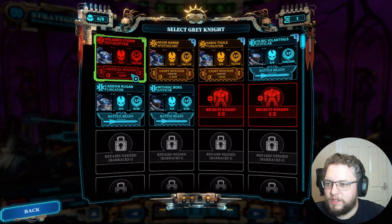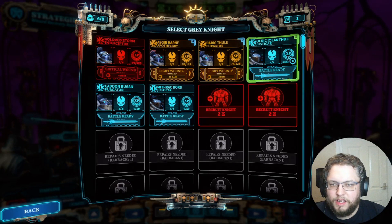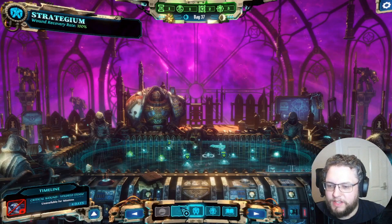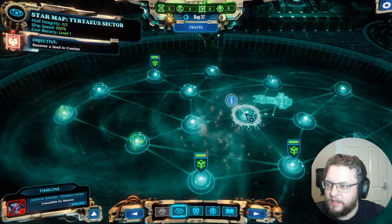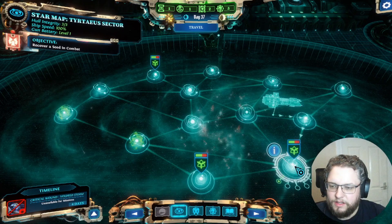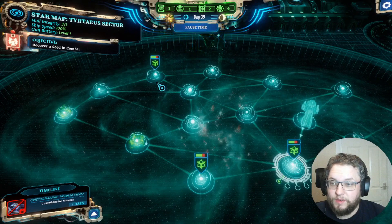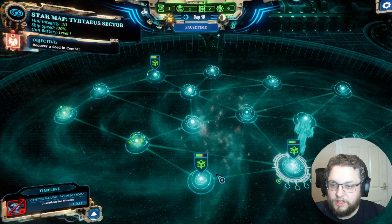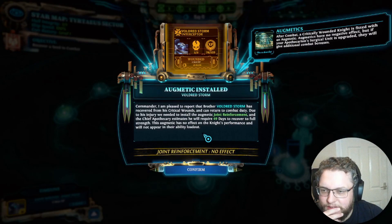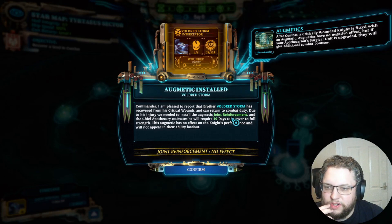Vouldred Storm has a critical wound for four days — that's our Interceptor, the big tanky guy. By the time we arrive at our destination maybe he'll be all right. Looking at the map, we're probably only going to be able to get two of these nodes, so we'll ignore that one and just go for these two. And there we go — Vouldred is back, recovered from critical wounds, can join combat duty.